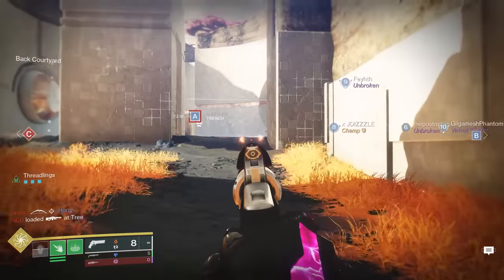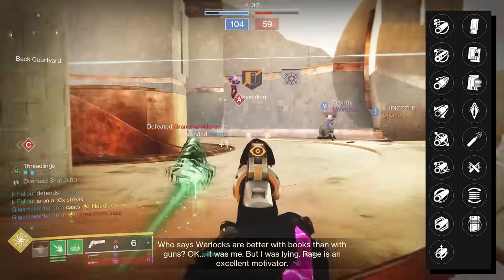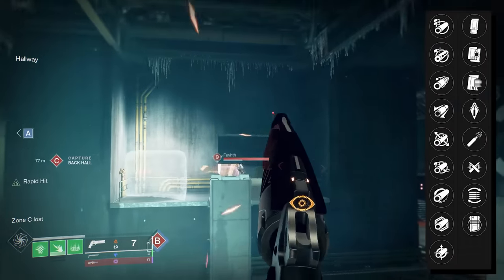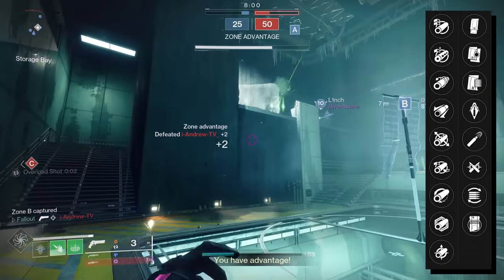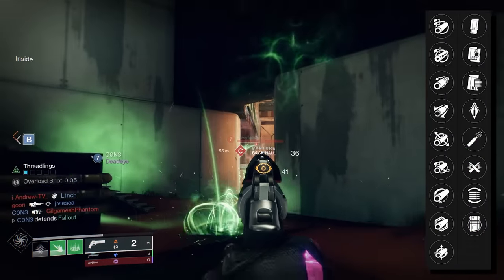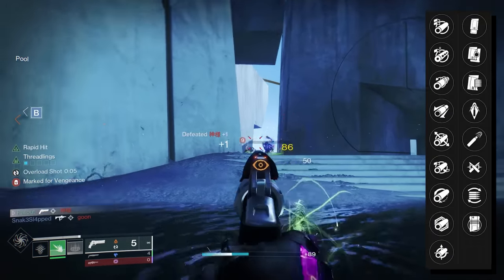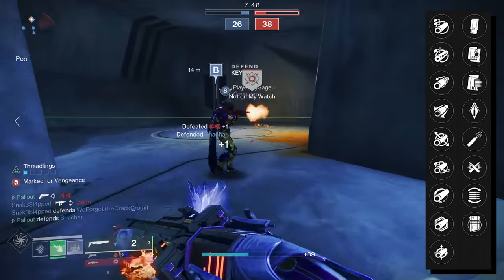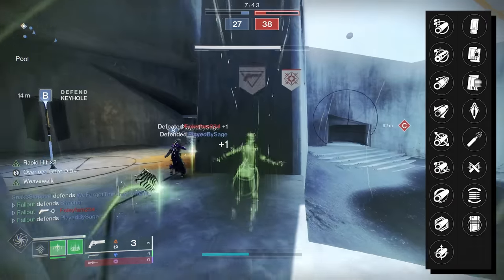Depending on how hard you want to grind, there are some perks in column 2 I find acceptable, but really there's only two if I'm being a perfectionist. Acceptable perks are APR, Flared Magwell, and Light Mag, while the perfectionist perks to me are either High Cal or Ricochet. High Cal for flinching your opponent a teensy bit harder and Ricochet for extra stability. My preference is Ricochet, but if I get a god roll with High Cal or even APR, might be good enough for me.